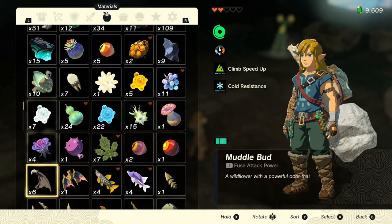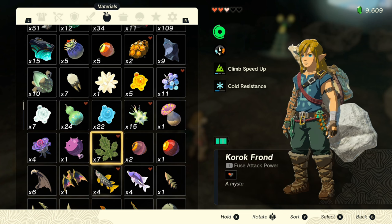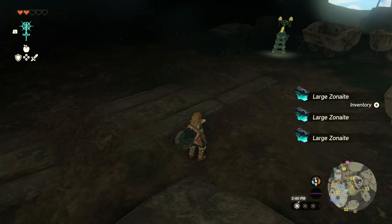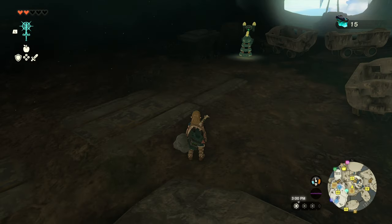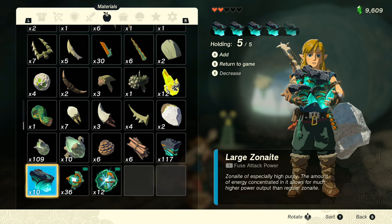In the first bug, the reason you needed the items to be at the end is because the item to the right of it would be consumed. But if there were no items to the right, there would be nothing to be consumed. You'd also have to hold a single item, and you no longer have to do that.